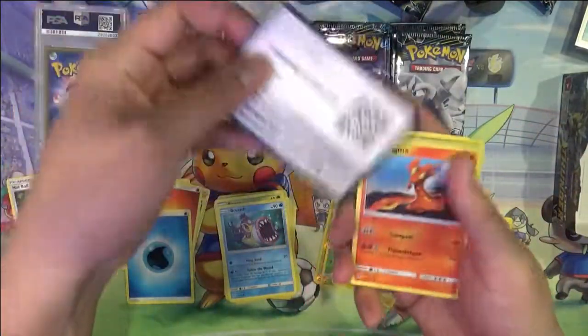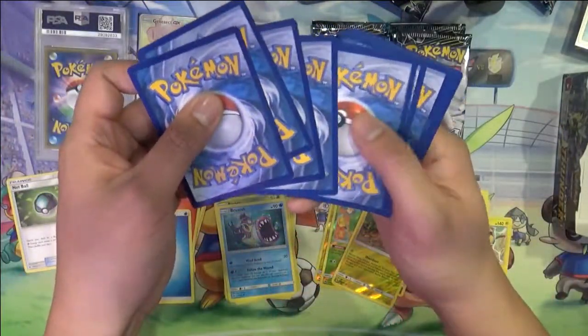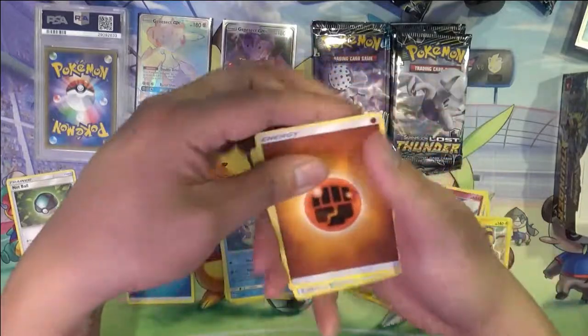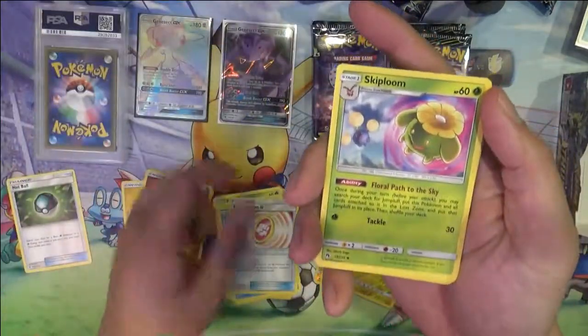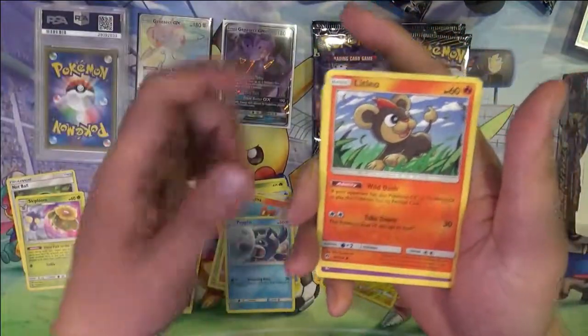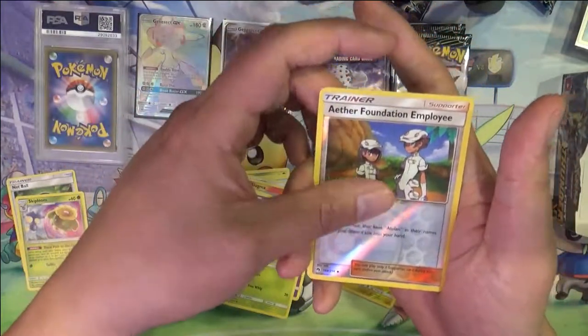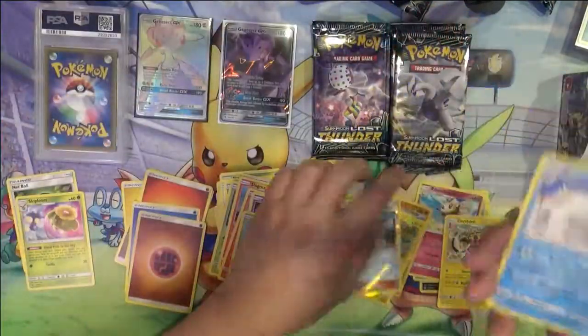I think it's accurate to say this has been the weakest third so far, or 12 packs. Fairy Charm, Skiploom — nice — Pinsir, Slugma, Popplio, Litten, Unmasked, Skiddo, Aether Foundation Employee, Beartic.